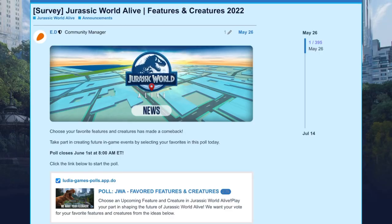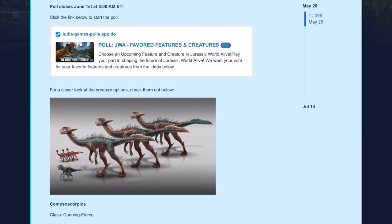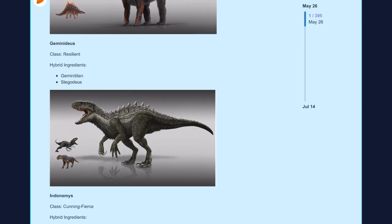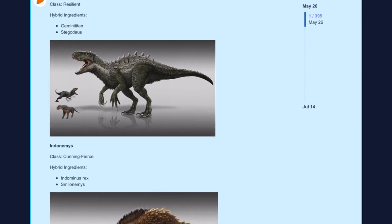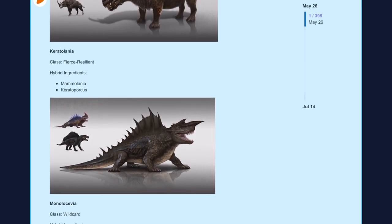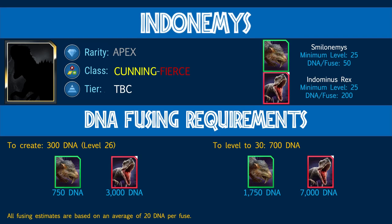Let's start off with Indonemis, the new Apex. This was chosen by players via a survey by Ludia, where they gave an array of choices for new Apexes, and the majority of players went for Indonemis. It's made up of the unique Smilonemis and the legendary Indominus Rex, so if you've got plenty of DNA for those two creatures, you may well be on your way to creating or evolving this Apex.